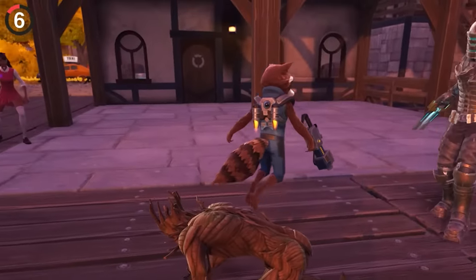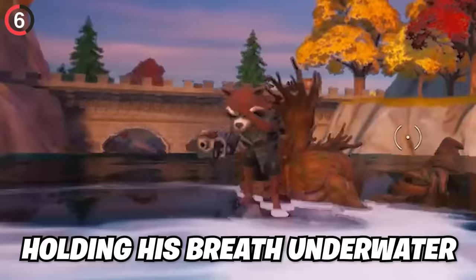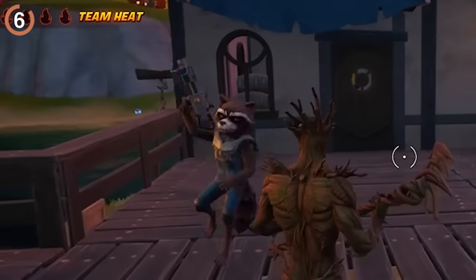If you take Rocket Raccoon along for the ride, he is very interactive — from holding his breath underwater to spitting at people when you're knocked.